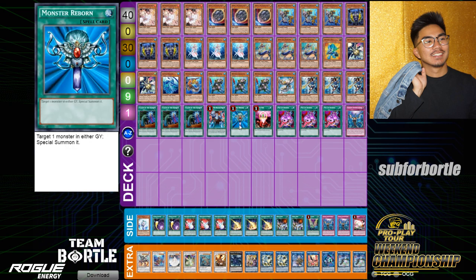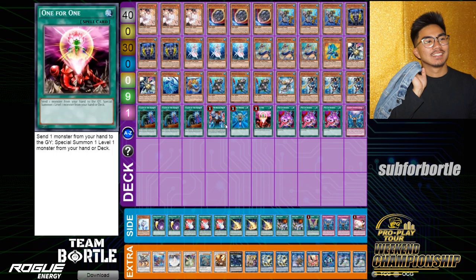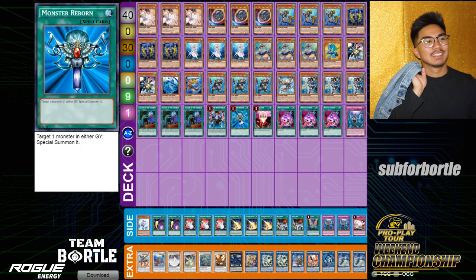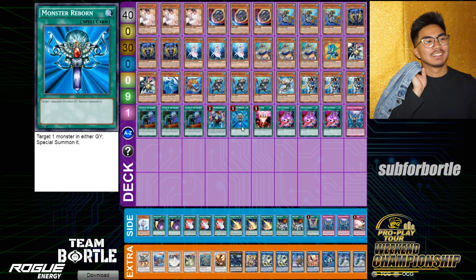Monster Reborn is insane because if you get hand trapped, you just reborn their hand trap and go Noodle Fiber — most hand traps are tuners, except D.D. Crow. So you go Monster Reborn, take their tuner, make Fiber, and it's GG. They'd need a second hand trap, which is unlikely. One for One is for your Neptibus level-one target. The goal of the deck is to play through two hand traps — Minstrel lets you play through two, Call by the Grave lets you play through two.